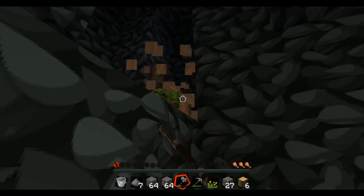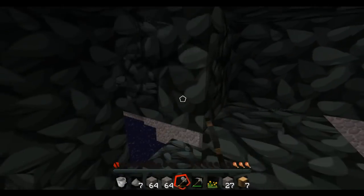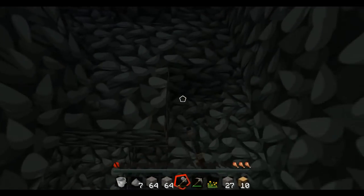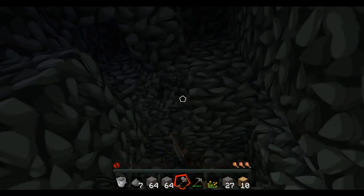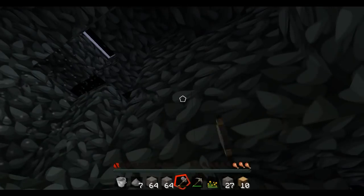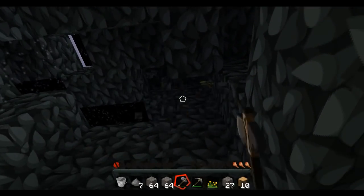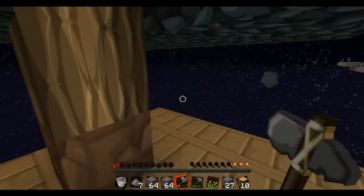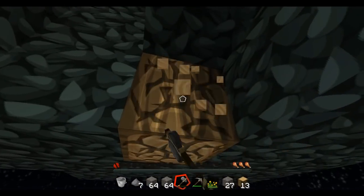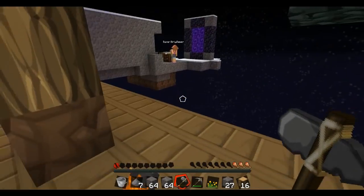We gotta get this turned into a house — I told you to build a house and you kind of built a cave. It's like a long hallway, but it could be part of the house though right? We need lots of wood because I want to make all the floors wood. I'm in the tree right now but for now we're just gonna have to use whatever we have.